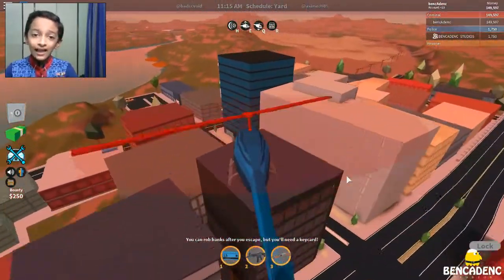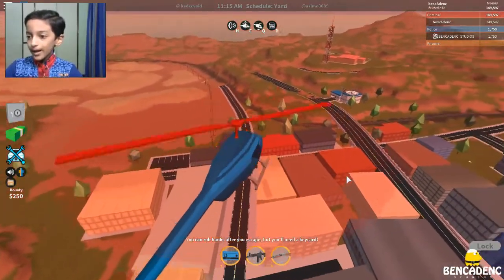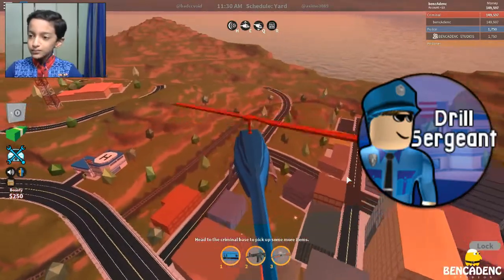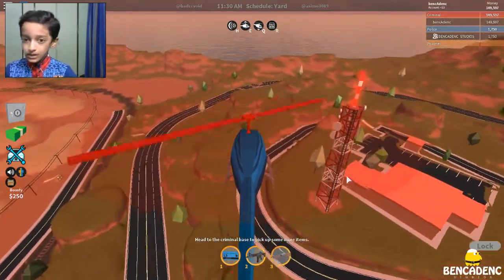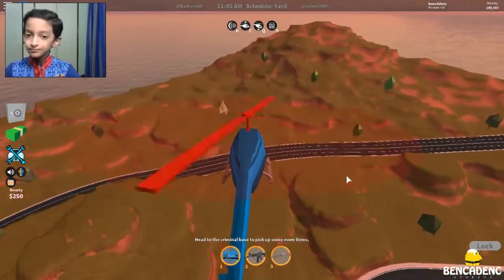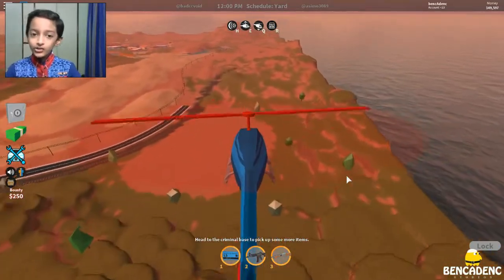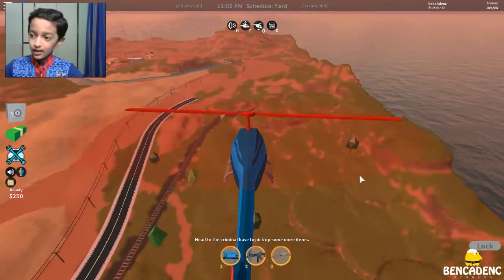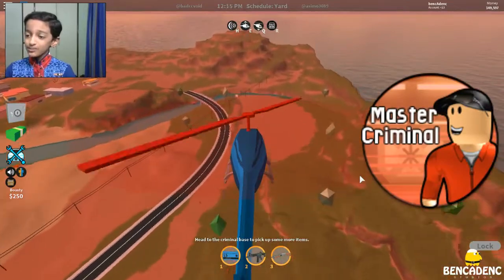Another badge for cops is Drill Sergeant — have zero criminals in a public server while playing on the police team. So if I'm a cop and there are tons of criminals, and I arrest all of them until there are zero criminals left, I'd earn it. That is amazing.